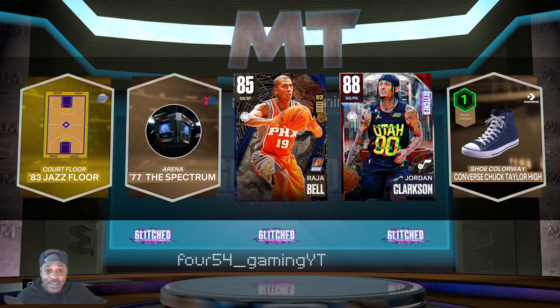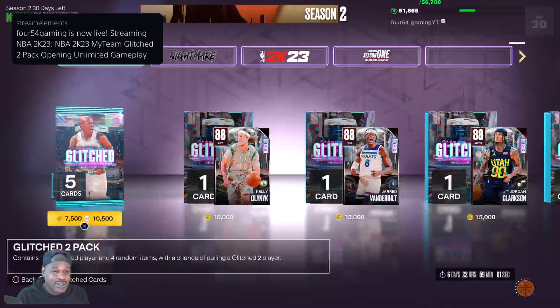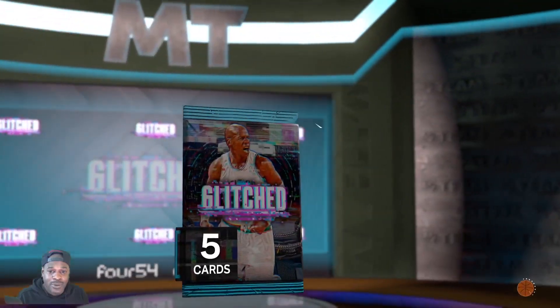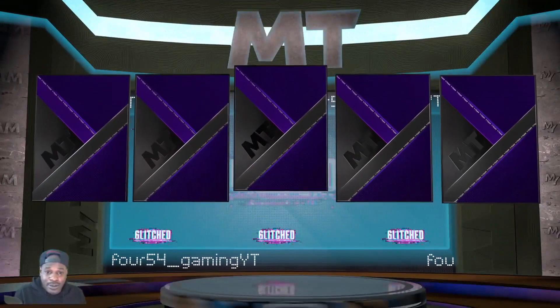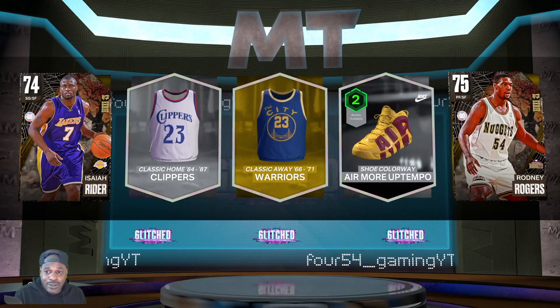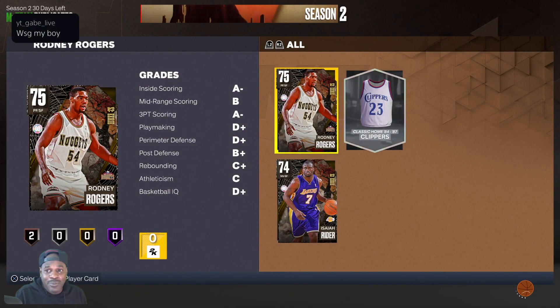We got two cards — one of them has to be from the glitch set. We need some originally owned players for challenges. Let's just go ahead and quick sell that. Quick selling some stuff may end up letting us open up an extra pack. Pack number three — nothing. We got Rodney Rogers and Isaiah Rider, but we already had both of those cards.